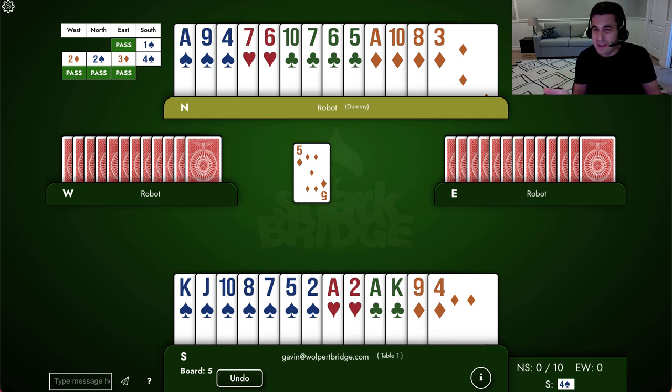One thing you immediately notice is in the bidding, something weird is going on. We have six diamonds between us and the opponents overcalled two diamonds and raised to three diamonds. So I know somebody has done something weird — either east has raised with a doubleton diamond or west has overcalled a four card suit at the two level. I don't think they overcalled a four card suit at the two level; I think it's more likely east has raised with a doubleton.